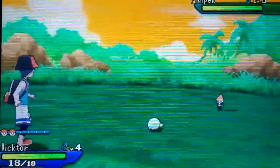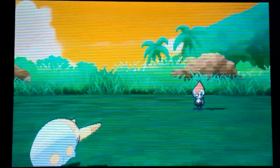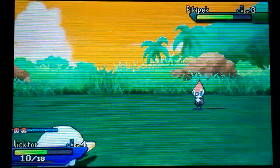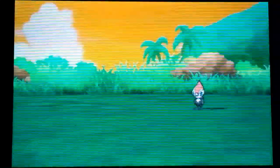Let's unzoom a little bit so we get the full screen here. What will Grubbin do? Hopefully this Pikipek does not have Peck — and I'm asking a Pikipek not to have its signature move. Like, what am I thinking?